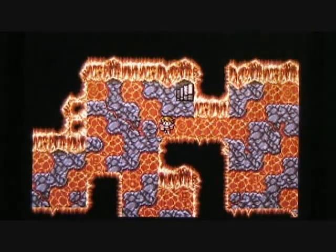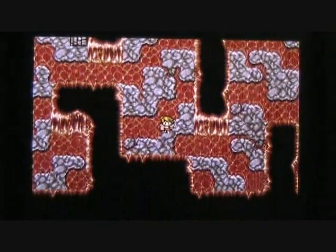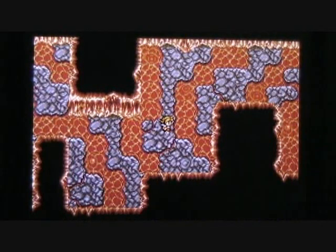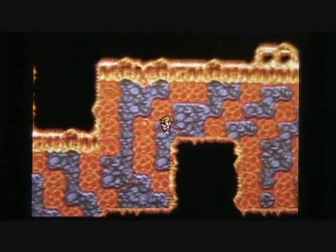We have made it to the third basement level of Mt. Gold Volcano. Let's go find the staircase off to the east. There's lots of lava to walk through on this floor. You're going to be receiving monster encounters when you're walking on the gray tiles here, not when you're walking through the lava.